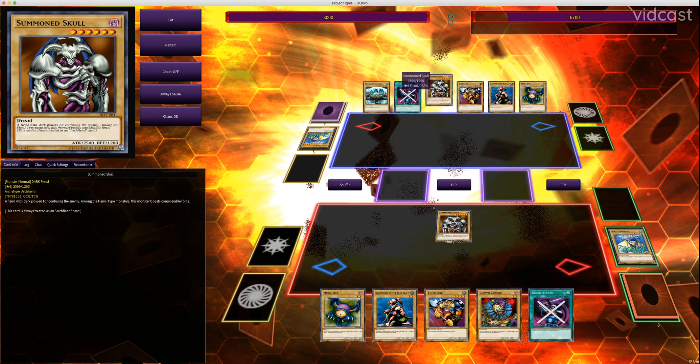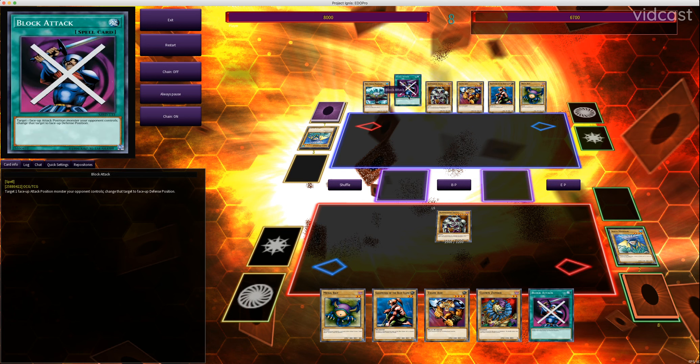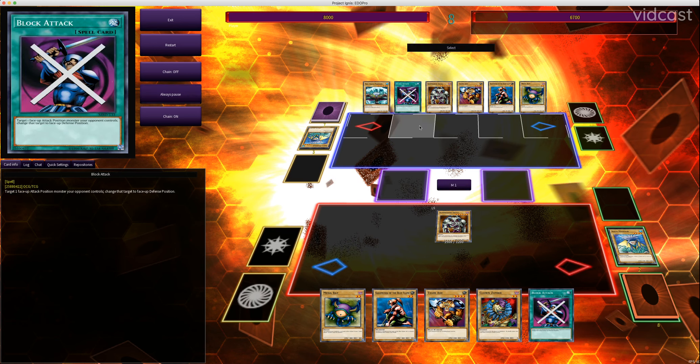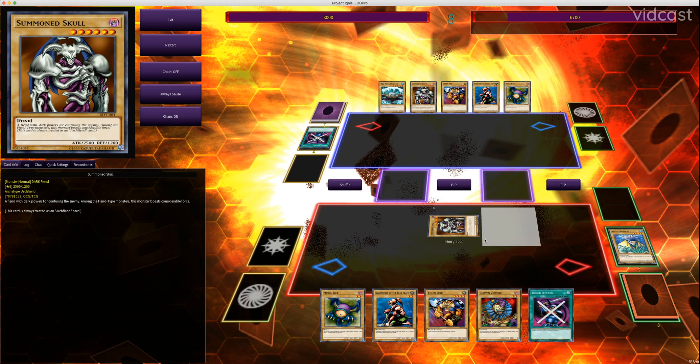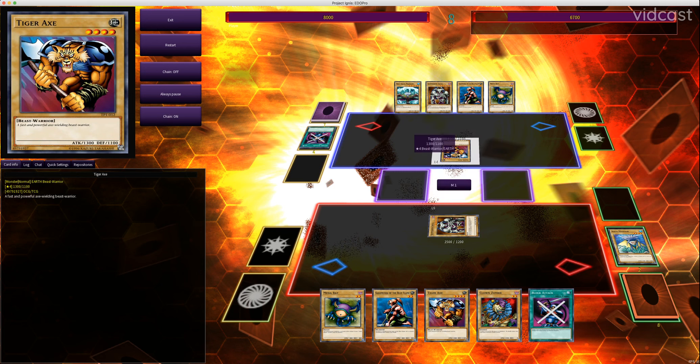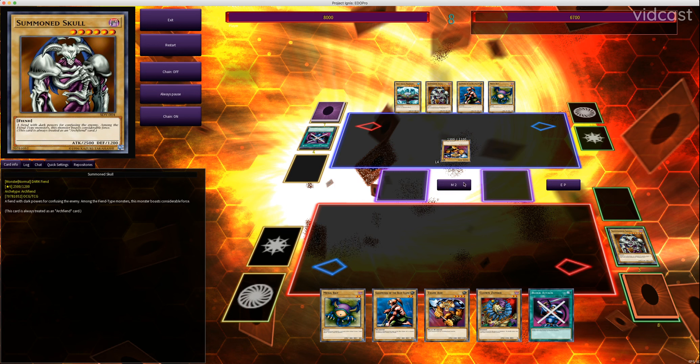Now there are effects from both monsters and spells and traps that alter battle positions. This card is called Block Attack — it's a very old card. You can target a face-up attack position monster your opponent controls and change it to face-up defense position. Summoned Skull has 2500 attack points but only 1200 defense points, so he's much more attack heavy. I'll activate Block Attack here and change him to defense mode forcibly. Now if my opponent battles my Summoned Skull, his defense stat of 1200 will be used. So they can summon Tiger Axe with 1300 attack and destroy my Summoned Skull, getting rid of the powerful monster I had to tribute to summon.